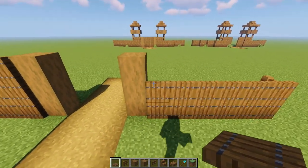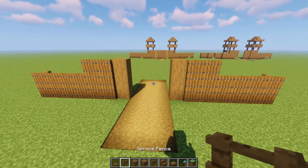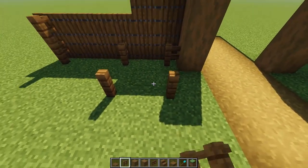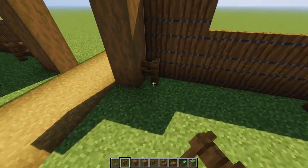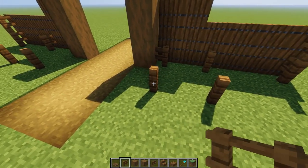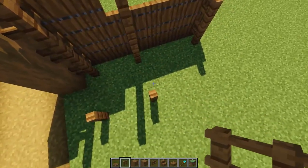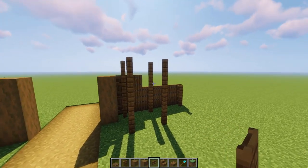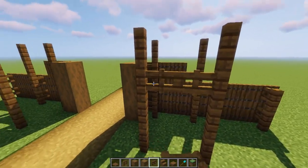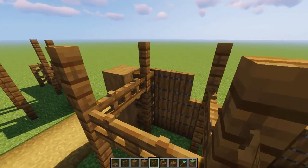Put two more trapdoors on top of those logs at the front so they are three blocks tall in total, and do the same on the other side. After that it goes down to a two-block-tall fence. Now come to the inside and put four fences: one right next to the spruce logs, skip a block, one there, skip a block, one there, skip a block, one more. Build all of those up until they are four fences tall. Then grab a fence gate and place it against the second fence from the top, connecting the poles — and do that in all four gaps.